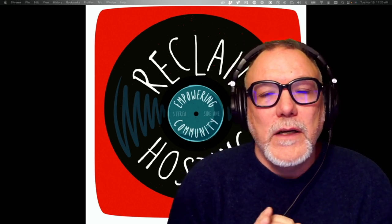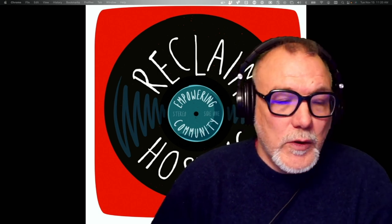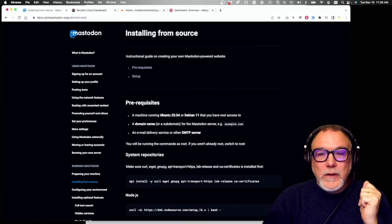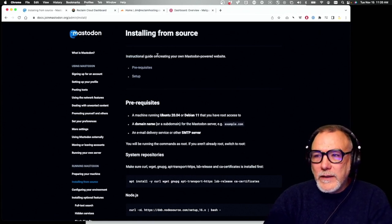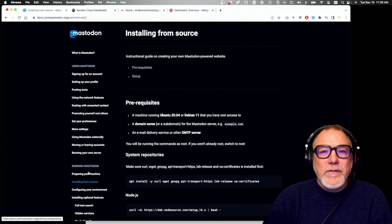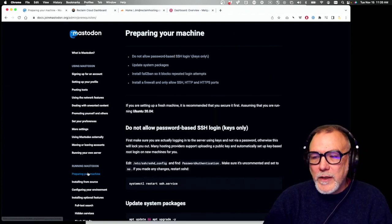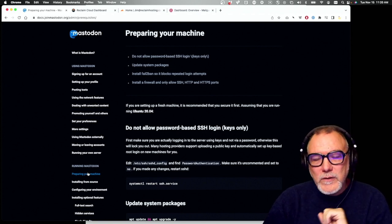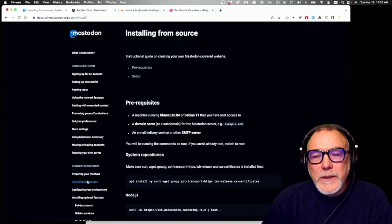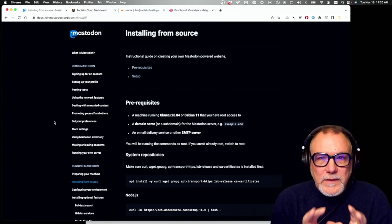For the sake of this tutorial, there are a couple of things we want to do before we even get into the installation of Mastodon. This will take you through some of the requirements you want to have before you go down that road. This is the installing from source guide from Mastodon on their official docs page, and we're going to look at two bits: preparing your machine, and installing the code for Mastodon.